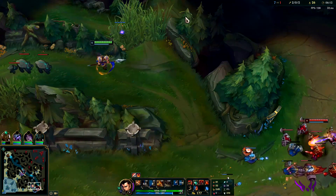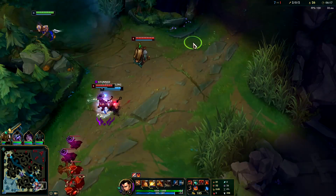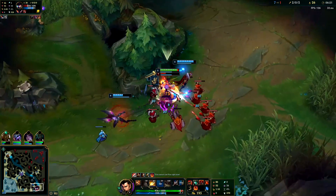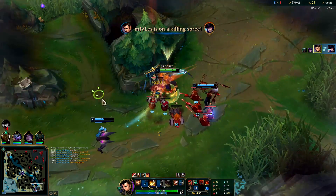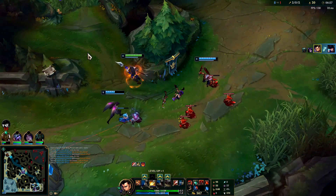Bot lane shoved up, we'll take it. There's a pink ward here — I don't think she'll expect it unless Pipe pushes her away. Nice, nice, good hook — jump in on her, do some damage. My goal wasn't really to distill the kill there, I think she wants to freeze it.